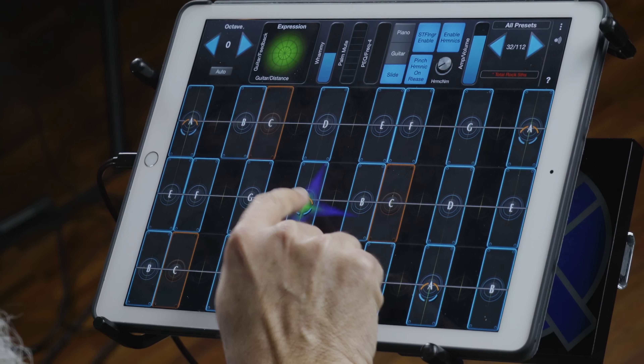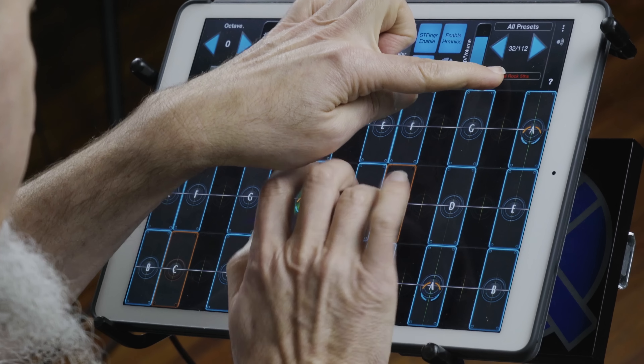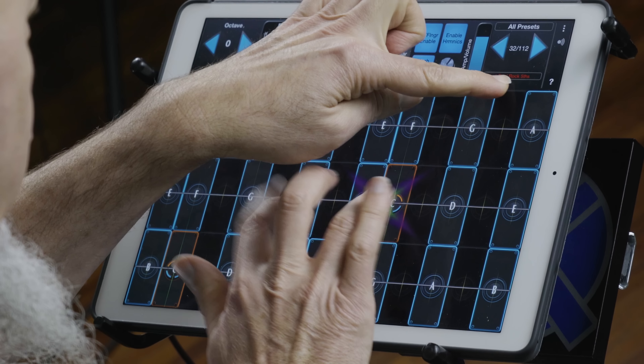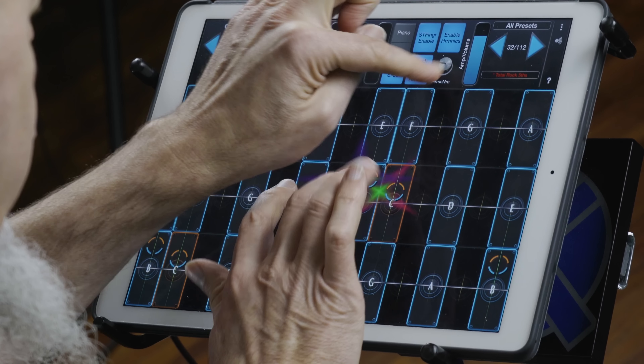You can also hit the harmonics enable button and then you move the harmonics knob. It's very Van Halen like.